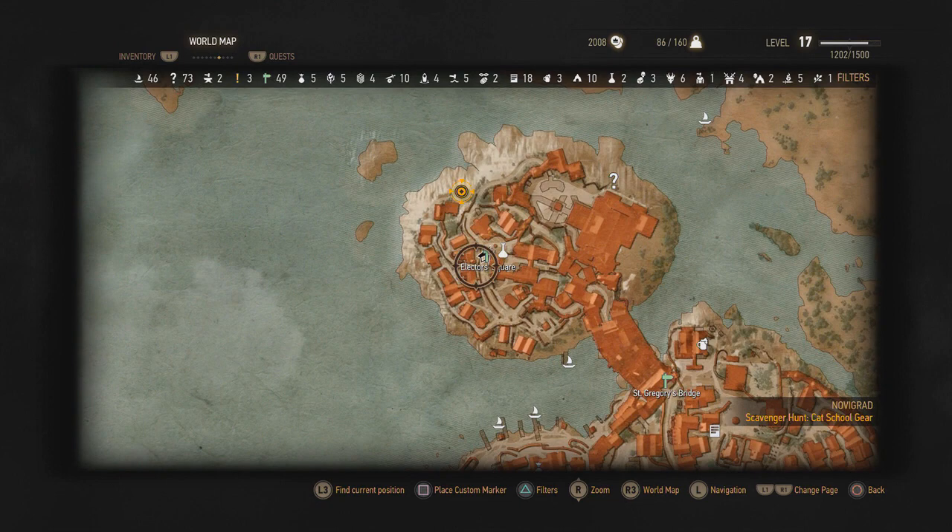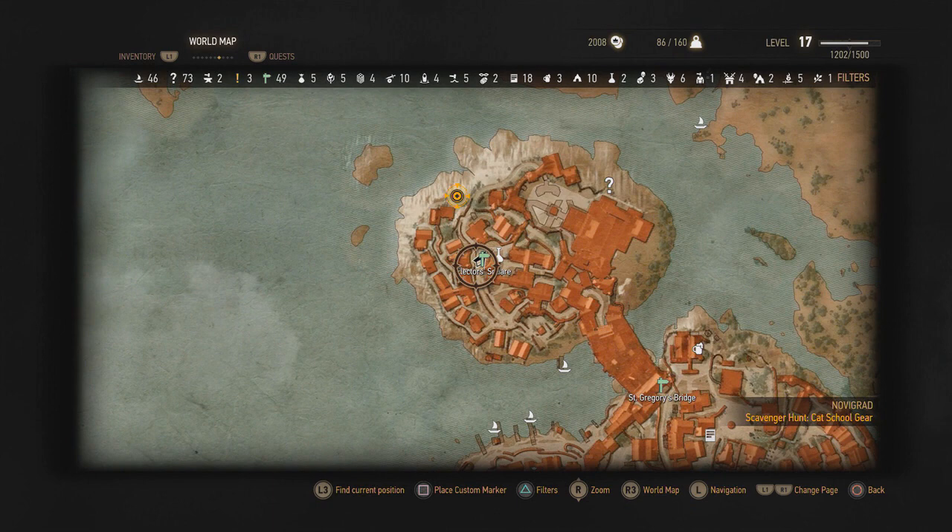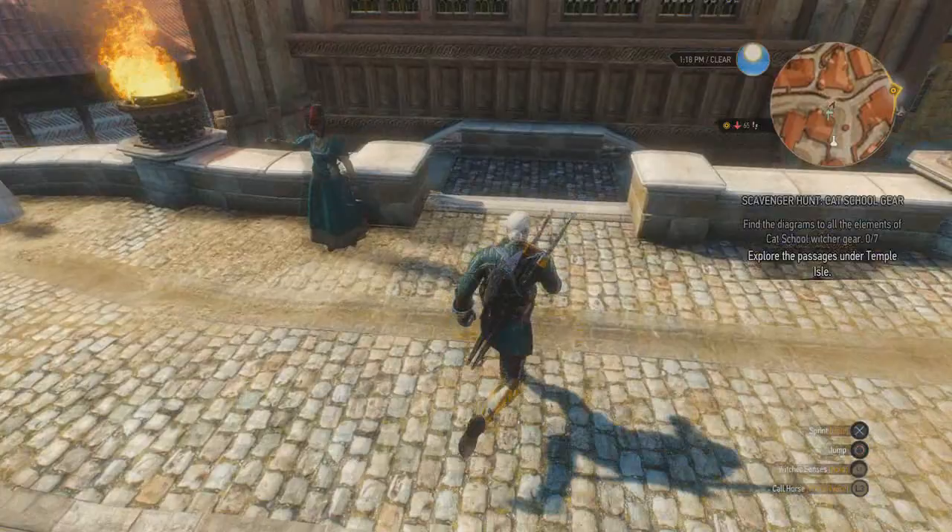The Temple Isle is the northern island of Novigrad, and it's in the northern tip of the island. There's a special way you have to get in — you have to go down the left hand side, or the western side of the island, down a secret wee path. We'll take you down that wee path right now.